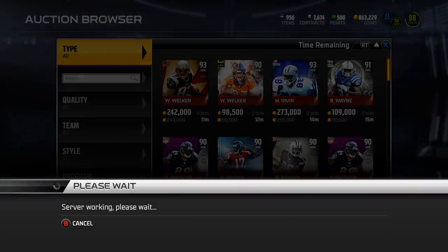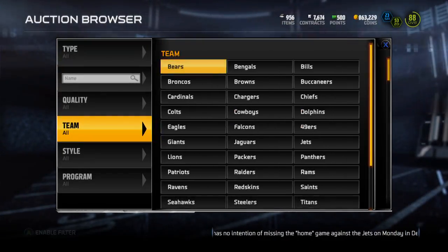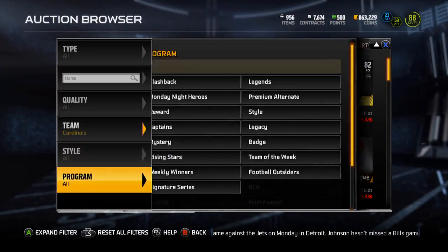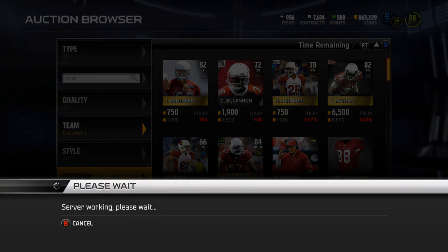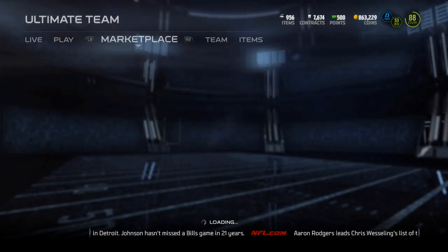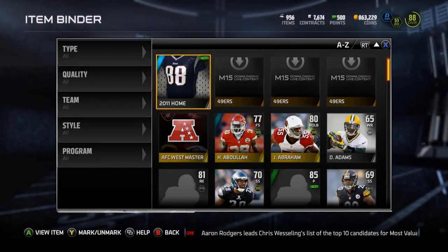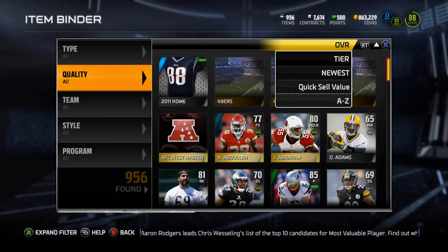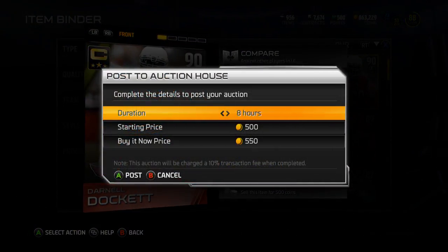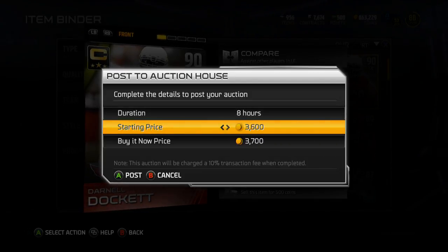Let's go take a peek at Darnell Dockett here. It's loading slowly for some reason — not sure why. He is currently going for 68k, so I'll throw mine out for 65k. I don't really need him right now since all I'm doing is solos. I haven't even played this game all weekend — I've been rocking out with the new Pokemon game.